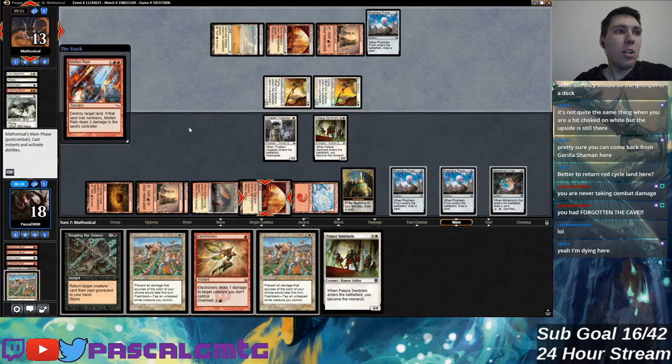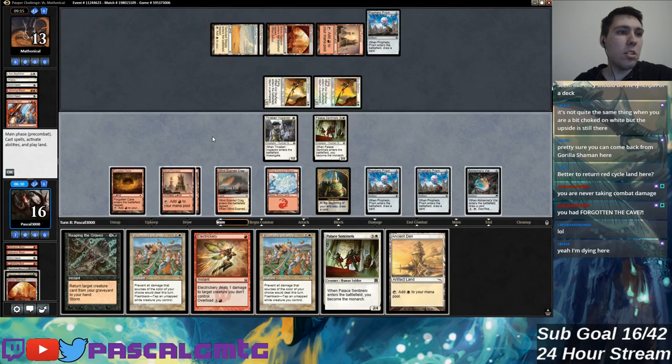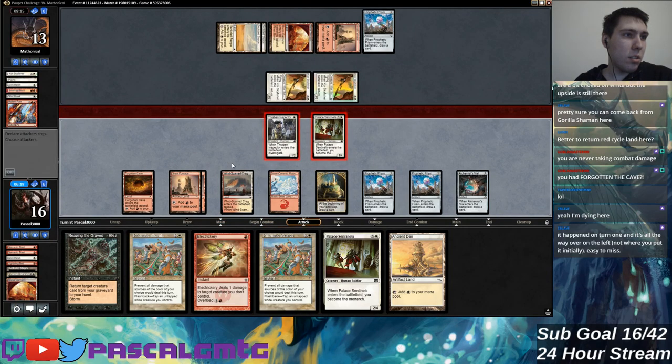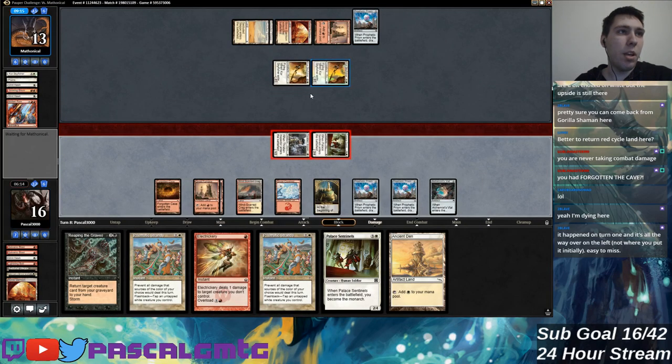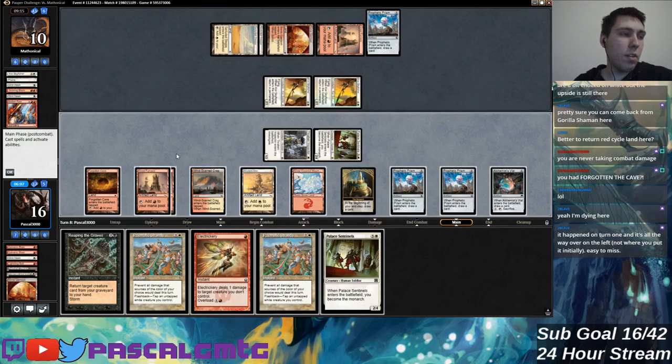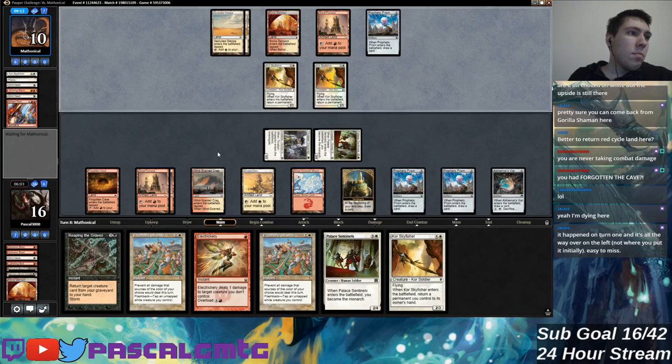I'm never taking combat damage now but they're still attacking from different angles — blowing up my lands. I'm very vulnerable to Gorilla Shaman top decks. They can Palace Sentinels to steal the monarch from me and then have good blockers, so there's not zero risk. Gorilla Shaman blowing up three lands would be pretty painful — then I might still be in trouble because I can cast Prismatic Strands but they don't help when I'm a duck with a handful of cards I can't cast.